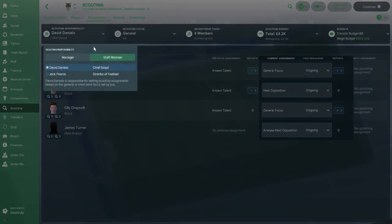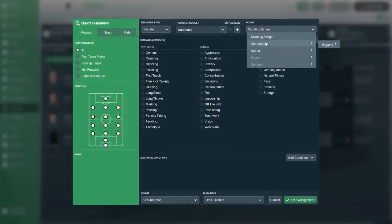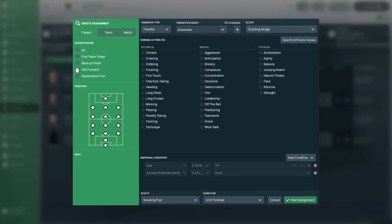So what you want to do in this case is put yourself in charge of the scouts. If you go to Create a New Scouting Assignment, you can see the only competitions available are English competitions — the only nation you can scout is England. It really limits what you're able to do. You're pretty much always scouting for youth because you want to find a player you can sell on to make money for the club, rather than somebody that's a short-term fix.